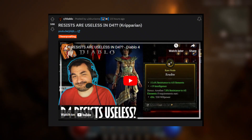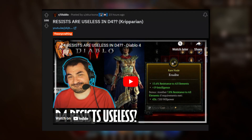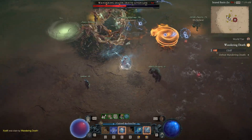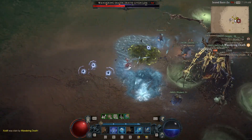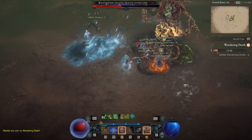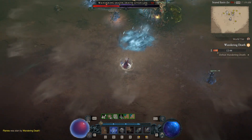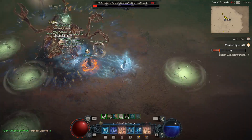Kripparian had a pretty good video showing that resistances are basically useless. He did a lot of testing and found you shouldn't be taking any resistance stats at the moment as they don't really add anything meaningful. He stacked several hundred percent resistance and it only translated to about three percent total damage reduction after breaking down through the damage buckets and multiplicative versus additive math — and this was after taking basically every resistance node on the paragon board. So watch out for that when building your character.